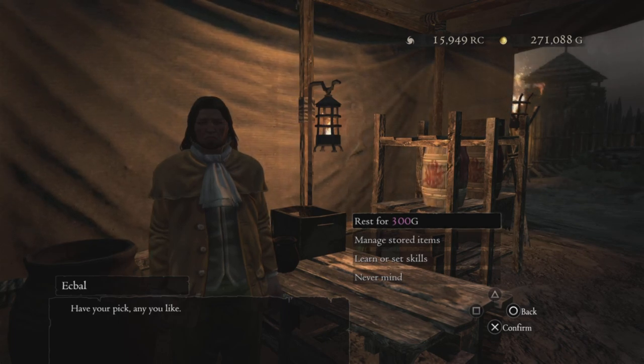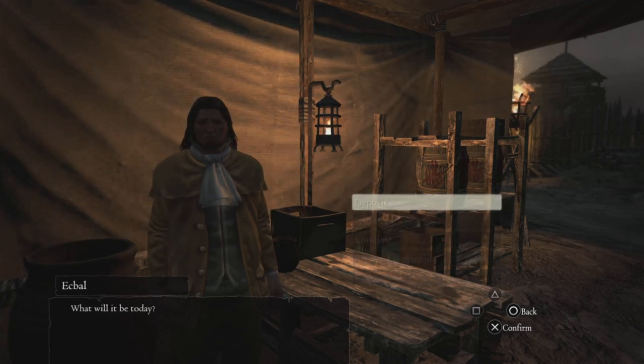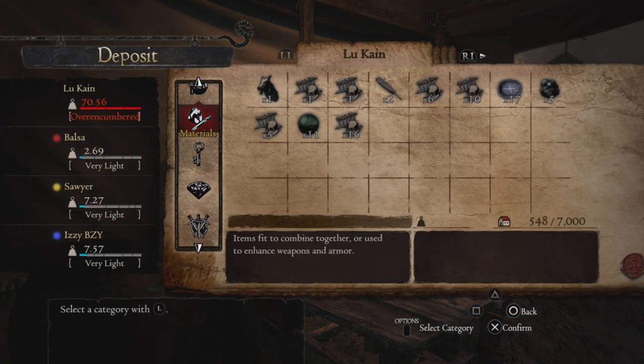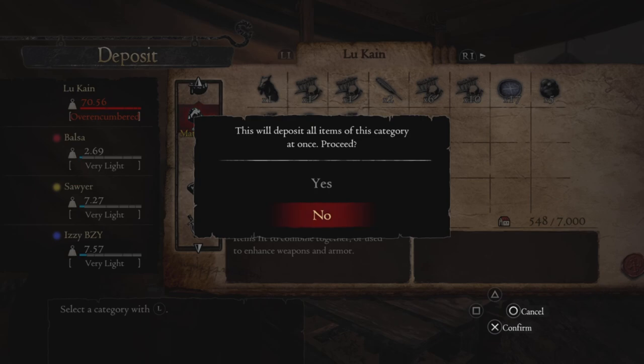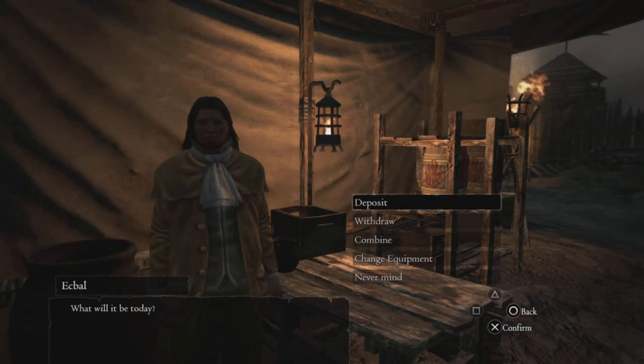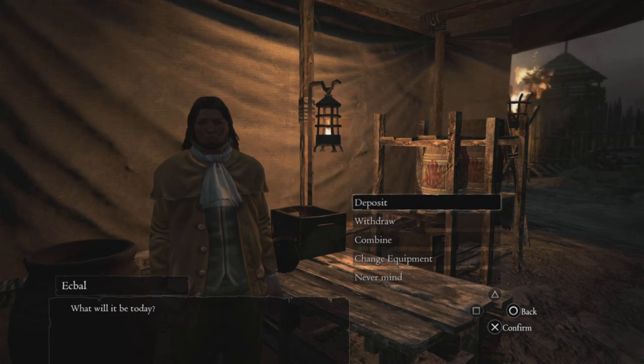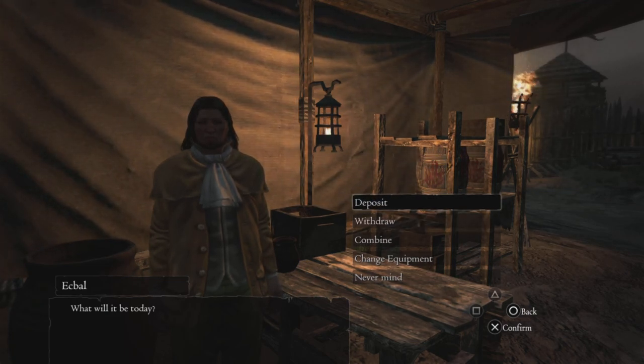Here's one that most people are probably aware of, but just in case you're new — if you are depositing stuff into your inventory and you go to the category, you can see options at the bottom. It says 'select category,' which is not very descriptive. When you hit Options, or Start, or whatever button it is, what it does is it actually gives you the option to deposit everything in that category all at once, so you don't have to sit there and select every single thing individually. Now you can be just a little bit faster when it comes to putting some stuff away.